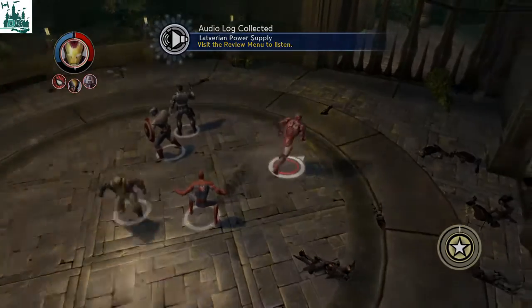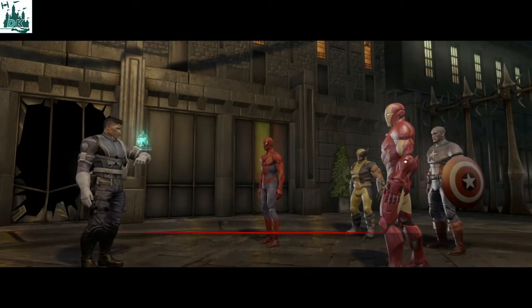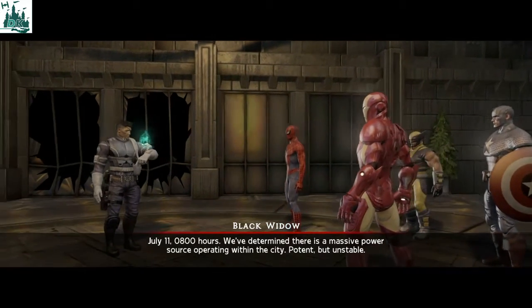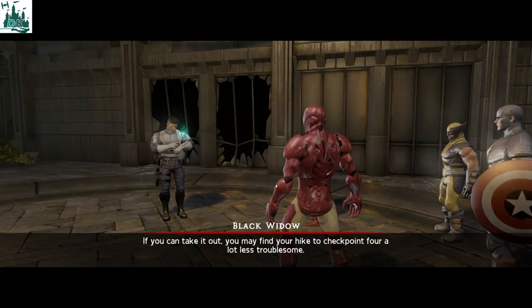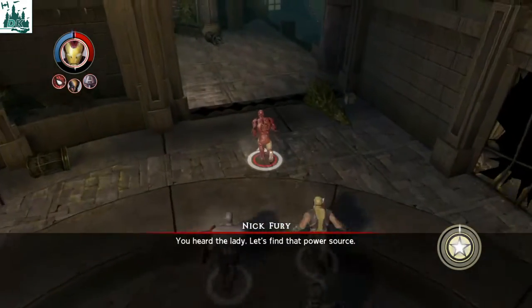We have got the intel. July 11, 0800 hours — we've determined there's a massive power source operating within the city. Potent but unstable. If you can take it out, you may find our path to the checkpoint a lot less troubled. You heard the lady — let's find that power source. Let's go.